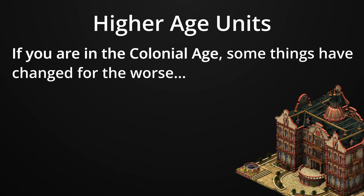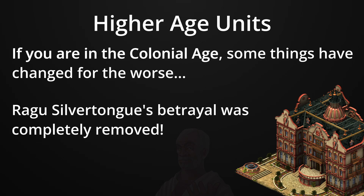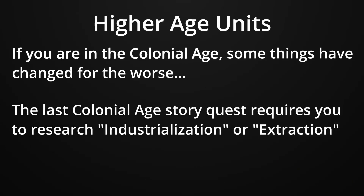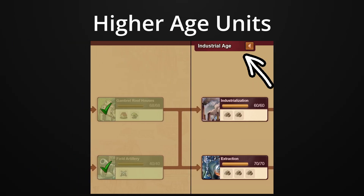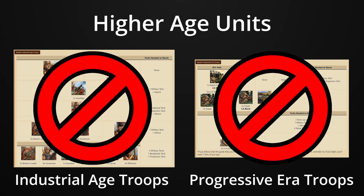First, and most egregiously, Ragu Silvertongue's betrayal of you was completely removed — he just goes from giving you quests to never being seen again. The big change, though, is that the last Colonial Age story quest will now require you to research either Industrialization or Extraction, the two first Industrial Age technologies. This doesn't sound too bad until you realize that it is now impossible to get Industrial Age or Progressive Era troops in the Colonial Age, since you can't push the story any further.